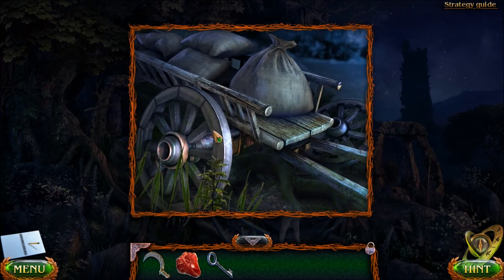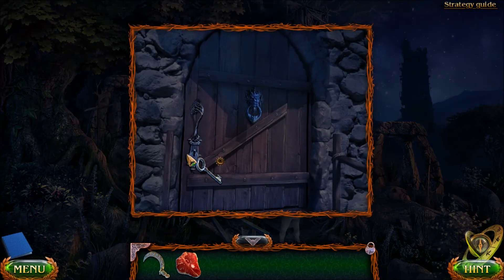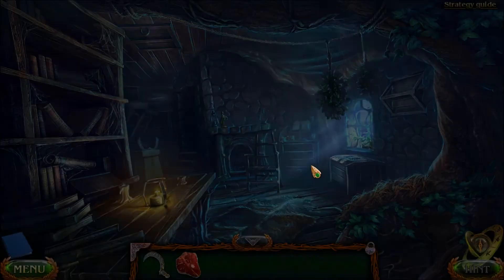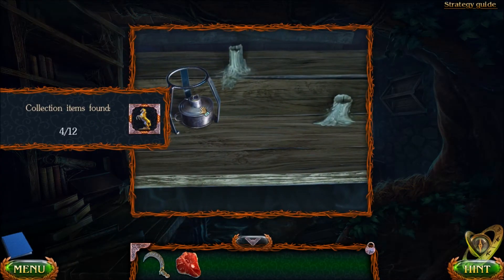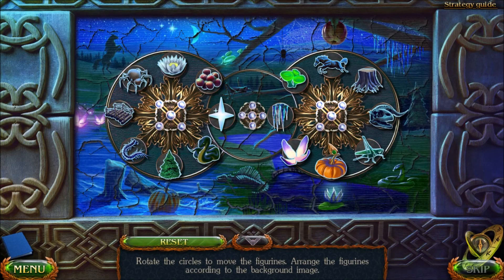Okay, so we need to get two things here, and they will be inside this spot. Let's go inside. Collection item there. Item number one: the burner. Item number two: protected by kind of a tricky puzzle.